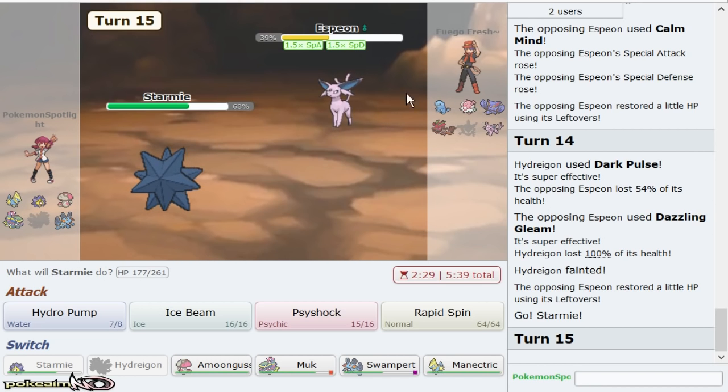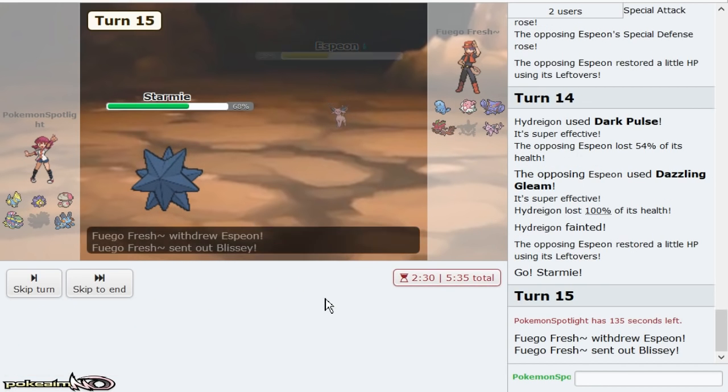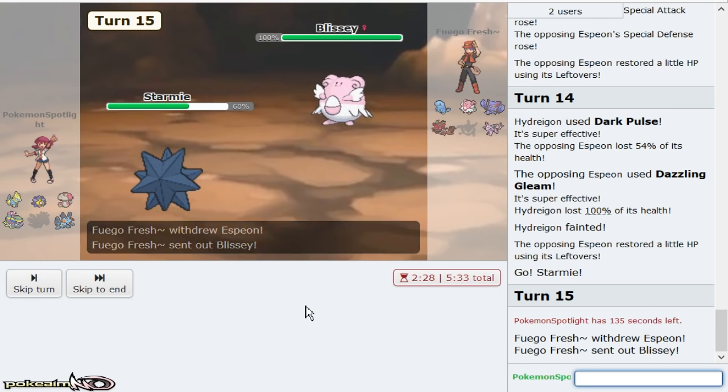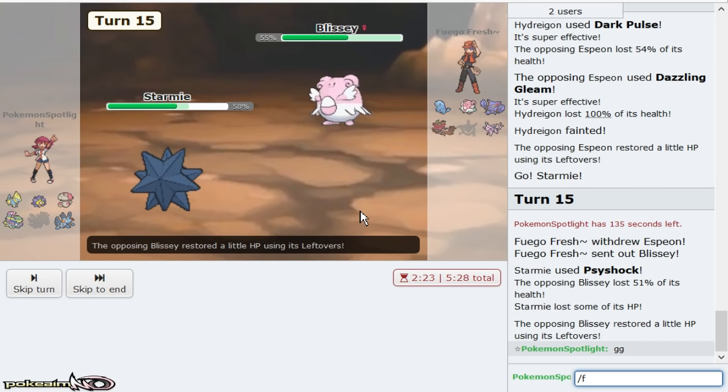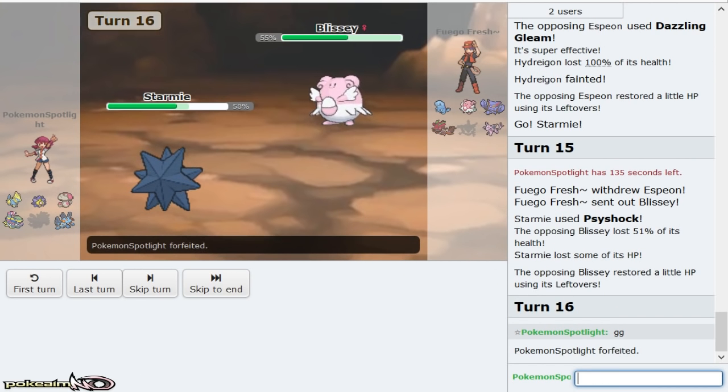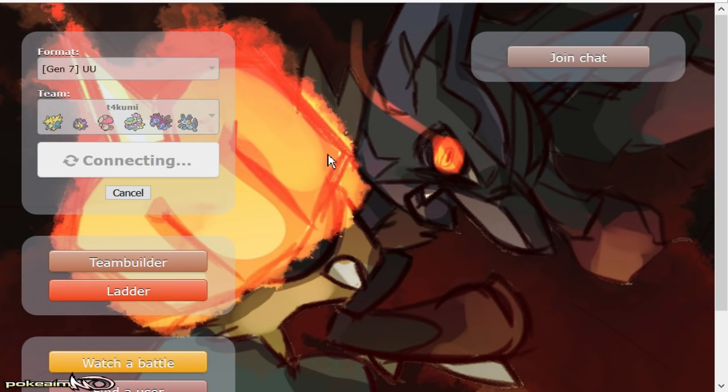I know that Hydro Pump knocks him out. He should know Hydro Pump knocks him out. I'm gonna make a Hail Mary play here — if I get this Psyshock play right and he goes Blissey, we might have a chance. Never mind, I did 51. I cannot break through Blissey with that team. If I had Gliscor or any type of physical attacker — that's not my fault, that's not my opponent's fault, it's just the team. It can't break through Blissey. And the fact that my Muk got burnt — I really thought Analytic Psyshock would maybe do like 60, but no, nothing.